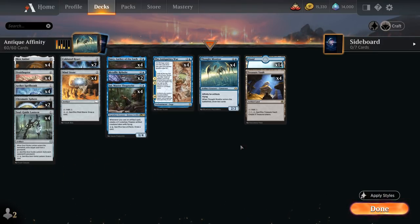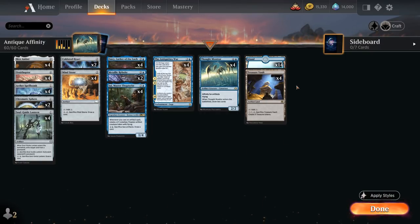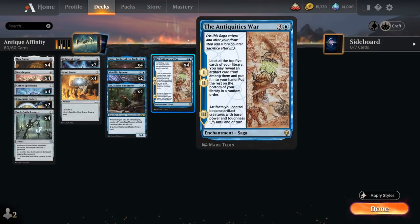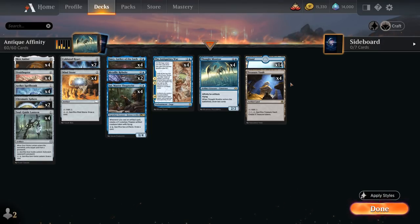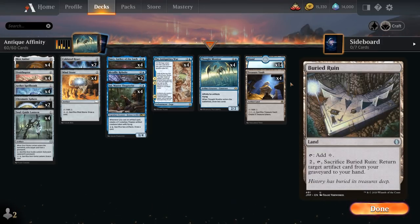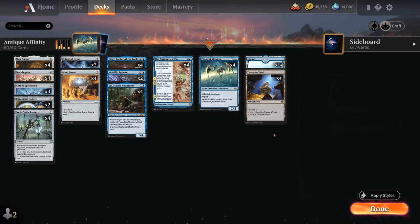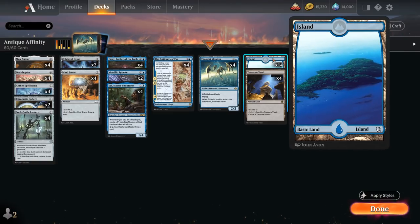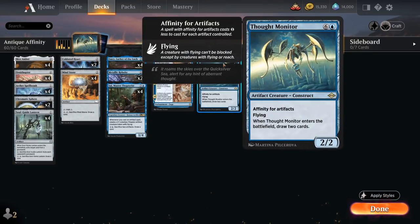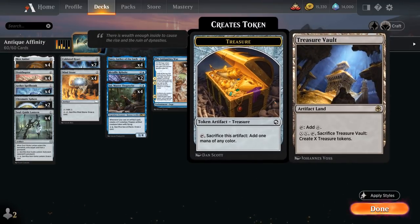A very important card in the mana base is Treasure Vault. Being an artifact land means it counts toward affinity for Emery and Thought Monitor, and will eventually turn into a 5/5 creature with the Antiquities War. It's also an artifact we can find with Antiquities War — it cannot be underestimated. There are other colorless lands we could play like Inventor's Fair for life gain, Buried Ruin to get artifacts back, or Blinkmoth Nexus which I tried for a while. But we still need blue mana to cast our spells, especially in the late game when we want to cast multiple Thought Monitors in the same turn, so we can't play too many colorless lands. Treasure Vault is by far the most important one.